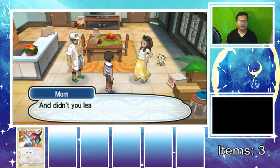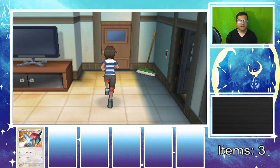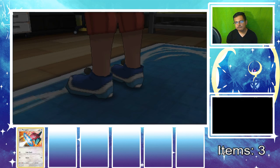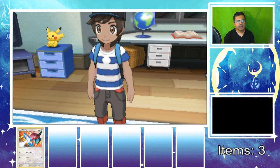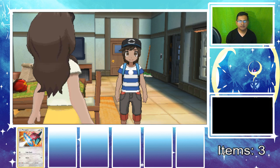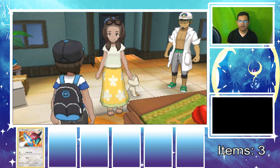We head upstairs, check out our moving box, and grab our bag and hat for customization — got my swag on. The shirt isn't great but the hat looks decent enough. Then we check if the adventure rules are on the desk. Mom says to have a good time out there and she'll have everything cleaned up by the time we come back with a new Pokemon.